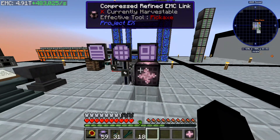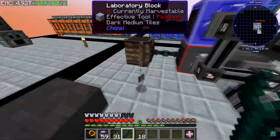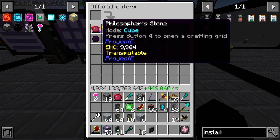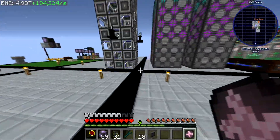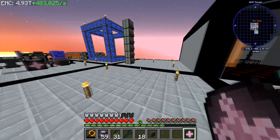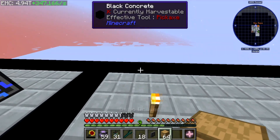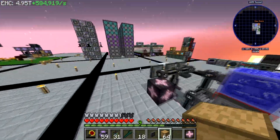I don't know what we're gonna do about this. I'm thinking — oh god, that's gonna be so expensive — I was thinking we just set up a drawer system, right? We just have a wall of drawers back here that we literally just import hundreds if not thousands of materials into.